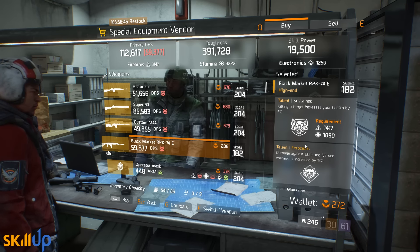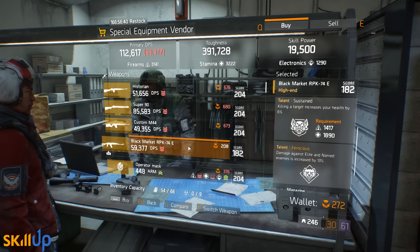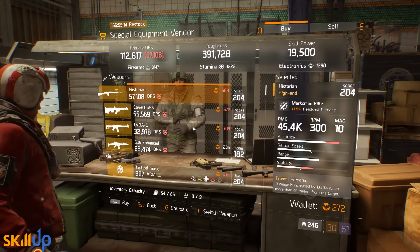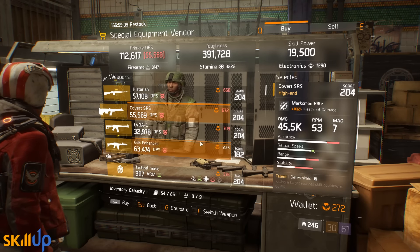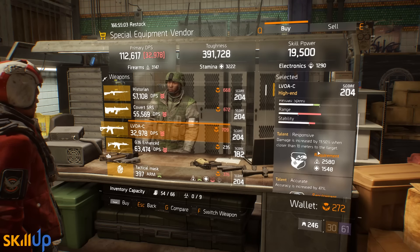Finally, we've got a Black Market RPK-74E LMG — it's excellent. It's got Brutal, Sustained, and Ferocious. Again, this is only for an Alpha Bridge build, but if you're running say an L86 in your main slot and this is your secondary, you're going to get some really nice talents from this one. I definitely recommend picking it up if an LMG Alpha Bridge build is your thing.